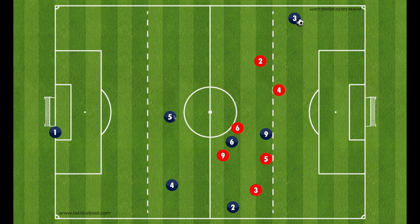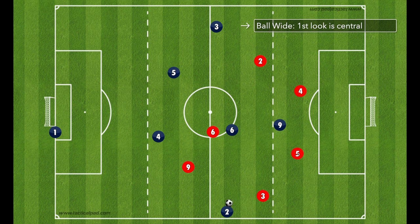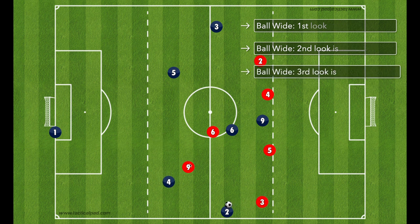Just to recap: as the ball comes down the wide area, the first look is central — play it to the nine or the six. If that's closed, and there's an opportunity to play a ball dangerously into the wide area ahead — assuming it's not offside — that's the second look. If all of that is closed off, the third look is to switch field, and our center backs should be coming to support.